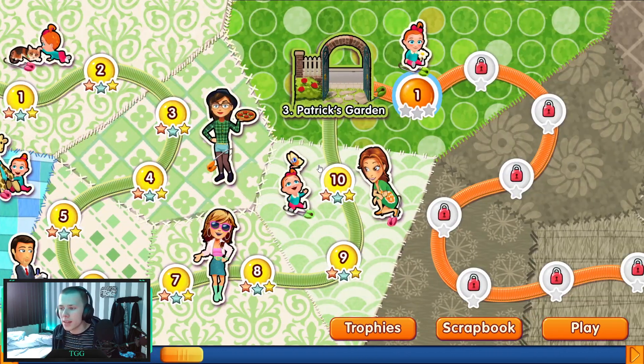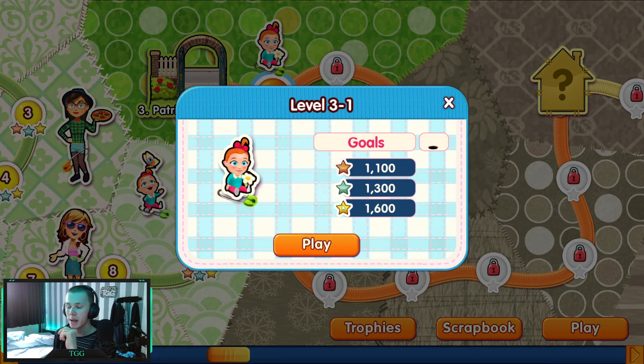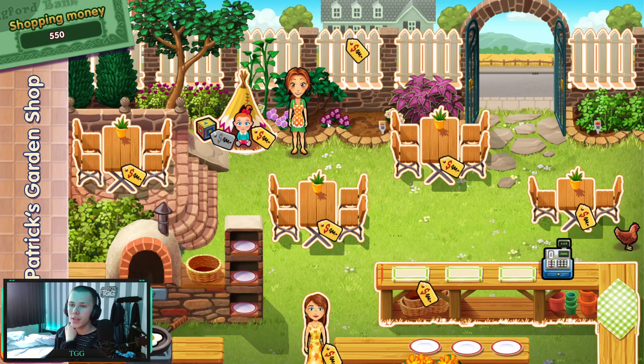I had to play all these levels again, and I did spend some extra money by accident because I thought we bought everything each time. But then I watched one of my videos back and I was like, oh wait, we had 1100 euros in the bank and now we only have 550 — whoopsies, my bad! Anyway, let's play chapter 3 level 1 with 550 shopping money.